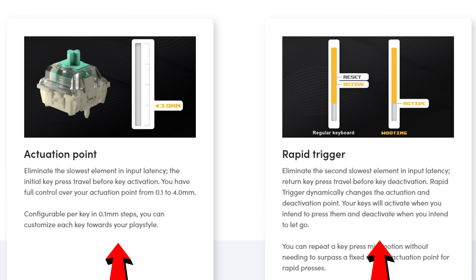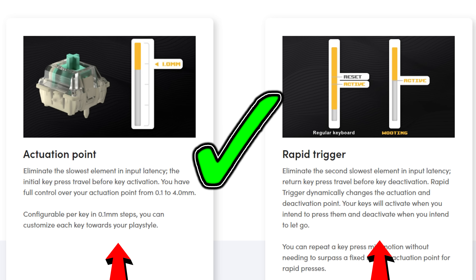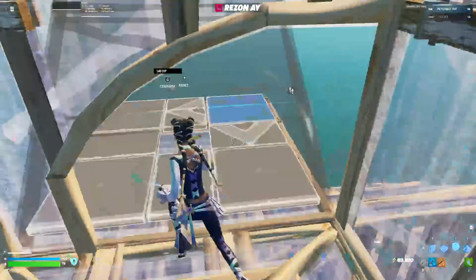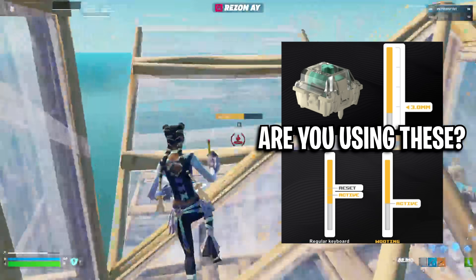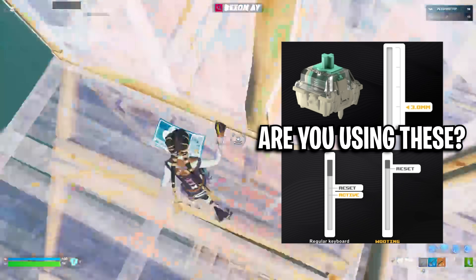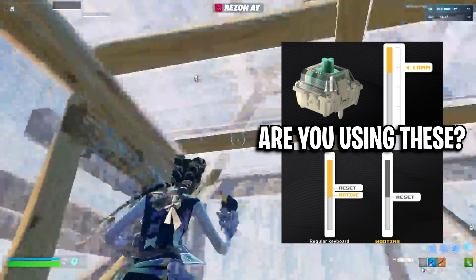To conclude, custom actuation and Rapid Trigger aren't just gimmicks — these settings do actually help pros. Think of them as an add-on to their incredible skill. I'd love to know if you're using custom actuation or Rapid Trigger, and if not, would you try both of these out?